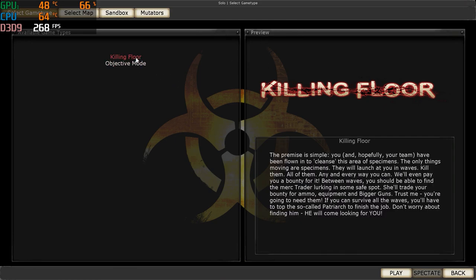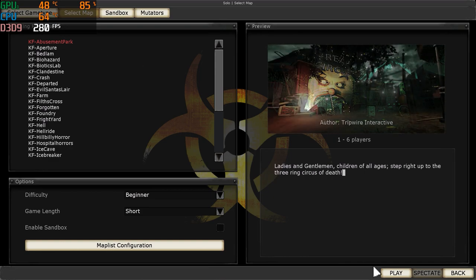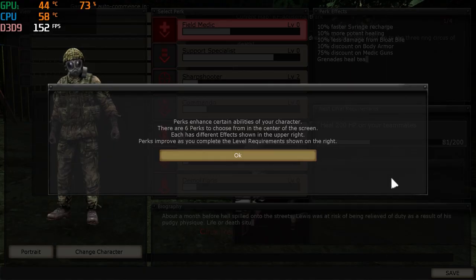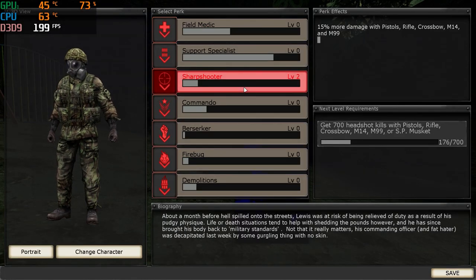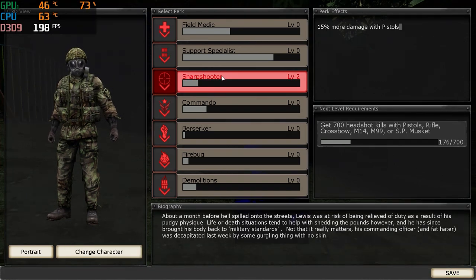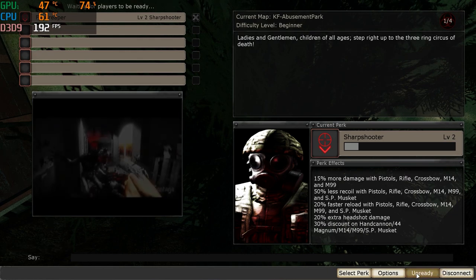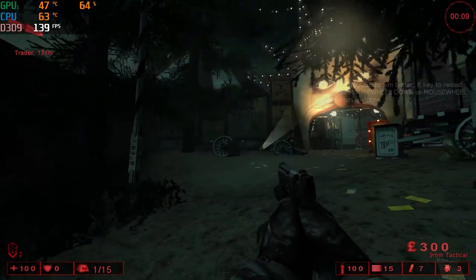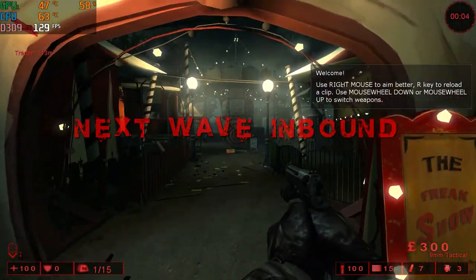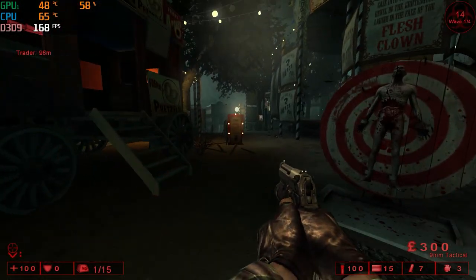We are doing a video on the HP Pavilion gaming laptop on Killing Floor. This game — the best way I could describe it — some of you might have played it. I used to play it back when I played Combat Arms. It's basically like zombies from Black Ops. There are different waves or rounds, you start out with a pistol, and you can go to a trader who sells you guns.